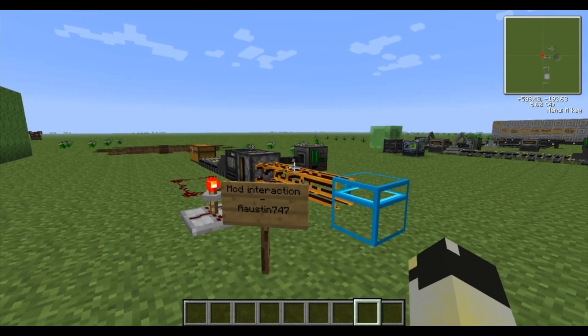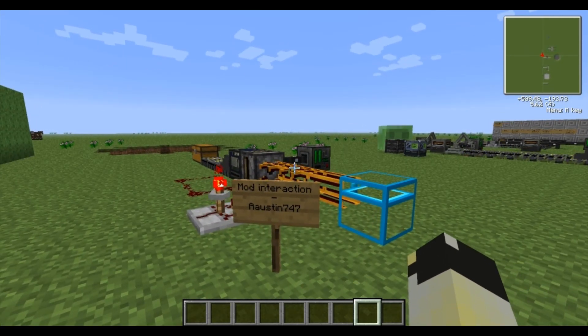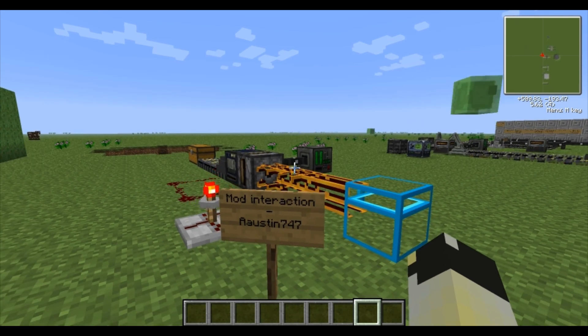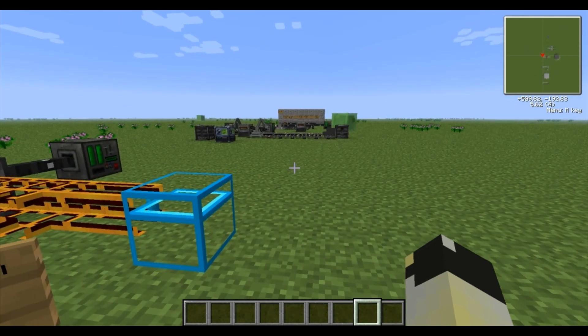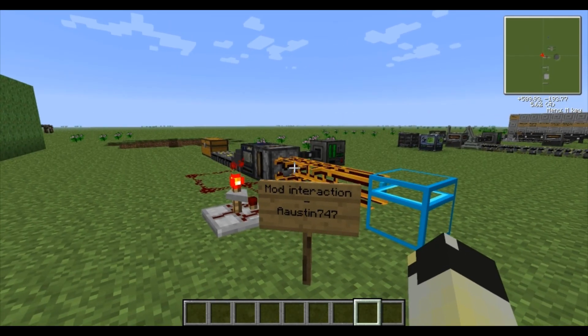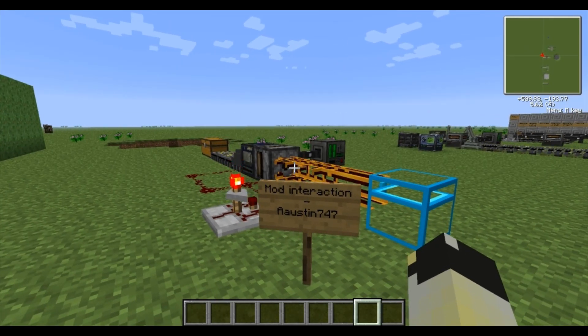First of all, mod interaction. This was asked by Austin - AAUstin747 - he said, and loads of people asked this, but he was the main one: how does Assembly Line react with different mods or different bits around Vault? And I'm going to tell you: it doesn't, at all, which is really suckish.